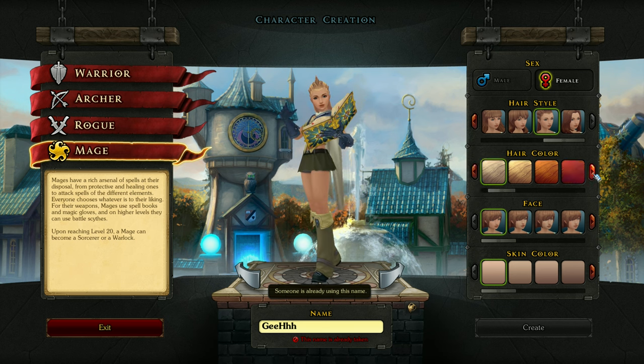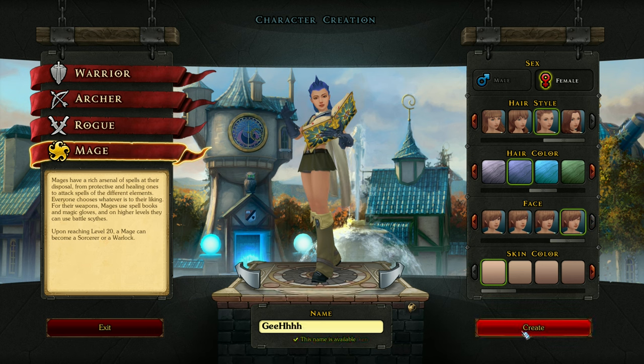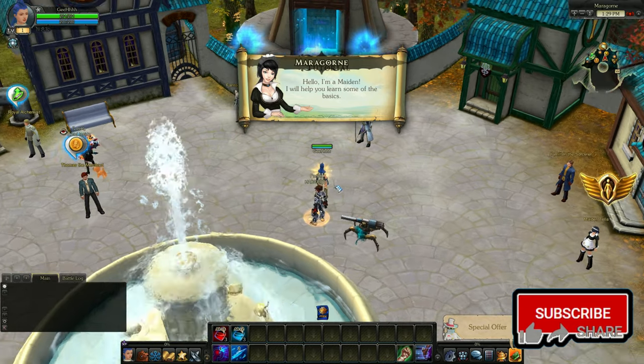Hair color — there's a lot of hair colors here. Let's pick the blue one. Here's the face customization. It's not that in-depth, but there's a decent selection of preset faces. Let's pick this one, and then we can also choose our skin color. And we're in the game.